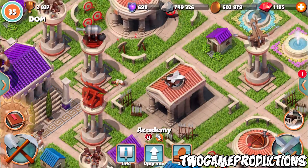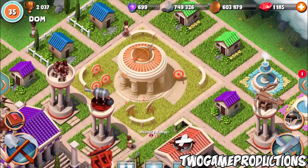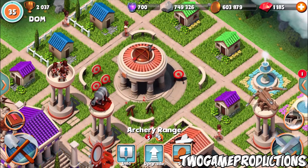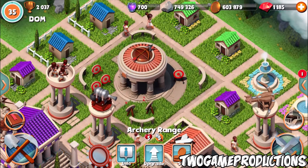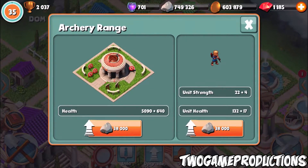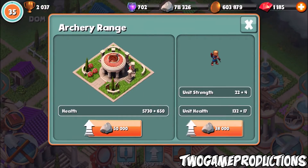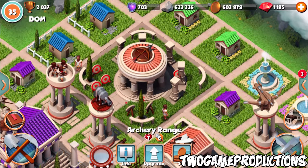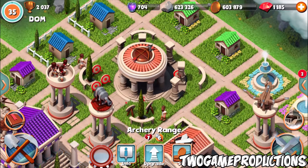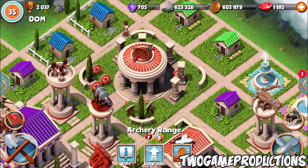Now we're gonna upgrade his archery range. He's got one flag on there. We're gonna go ahead and upgrade that — boom, anything? No. Next one — boom, nope, still nothing. One more time — boom, there you go guys! Pillars! So basically how it defends itself is by creating pillars and statues around it, so it's harder to shoot it.